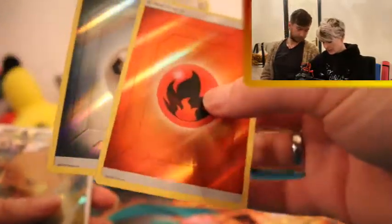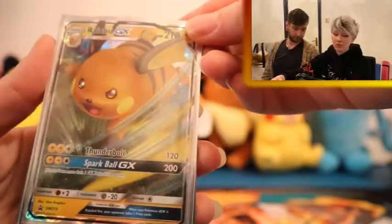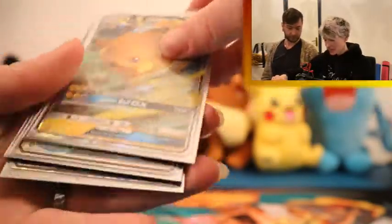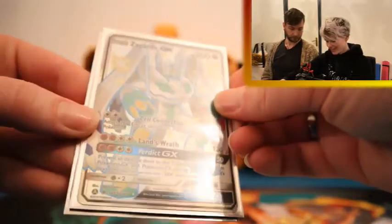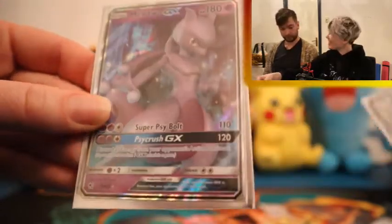So as you've seen, we pulled two reverse energies — pretty awesome. The promo card is a Raichu GX promo. The Zygarde GX shiny is the pull of the day — a pretty awesome card. And there's the Mewtwo GX, so that means we pulled a shiny and a GX, which is pretty good for four packs from one tin. Still no Charizards — the Charizards just don't like us, we never seem to pull them.